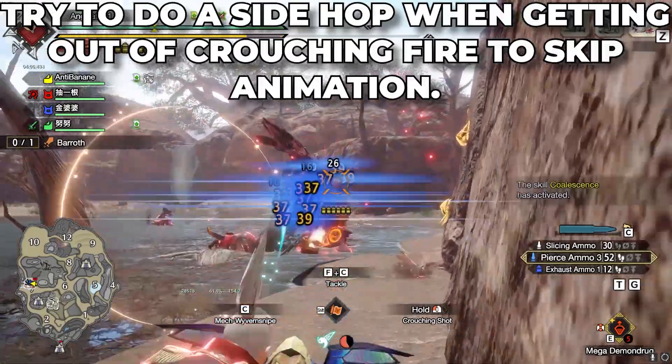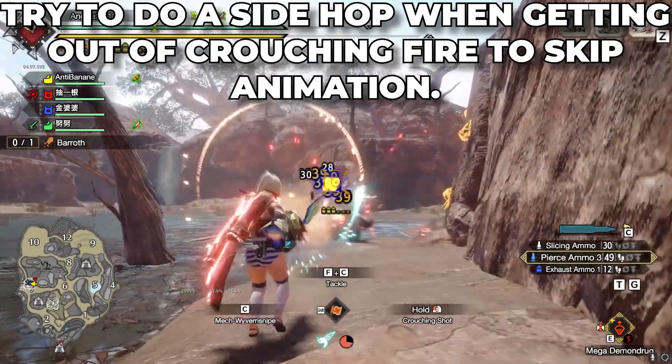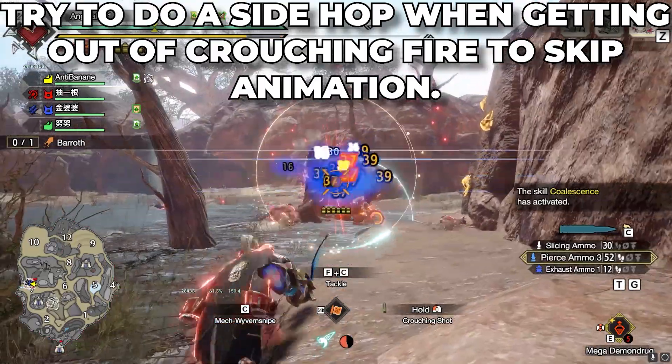One tip: a faster way of going out of the Crouching Fire animation is performing a side hop after the shot just before it overheats, to skip the animation of your character going back up from a crouching stance.